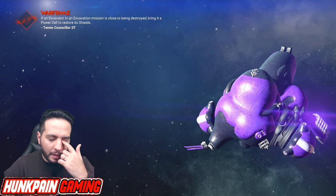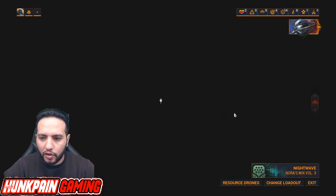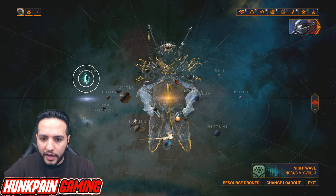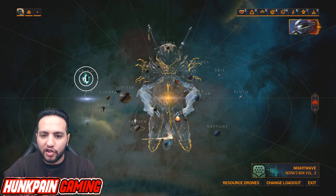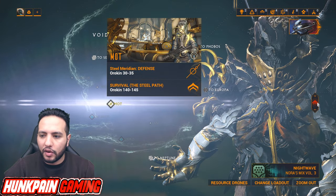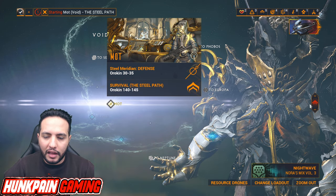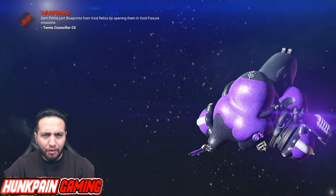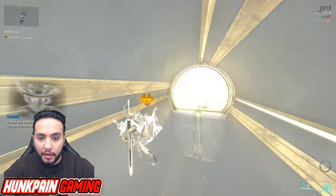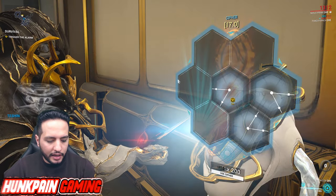In case you're a new player and don't know how to unlock Steel Path — Steel Path is the next level of the star chart. When you finish all the nodes and complete the Angels of the Zariman quest, go to any relay and speak to the station. Steel Path gives enemies a level +100, and their armor, shield, and health receive a +250% increase. It's a lot for new players, but it becomes part of life for veterans.